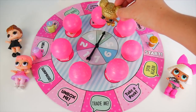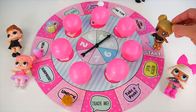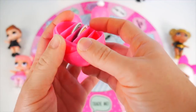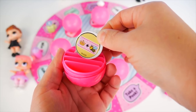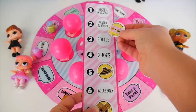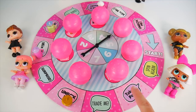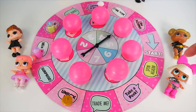My turn. Four. One, two, three, four. Unbox me. How about this one? Queen Bee chose this one. She needs something yellow. She's lucky because there's only two in here — one is green and one is yellow. What's her secret message? Queen Bee's doing great. This is her third token — she needs four more. By the way, which team are you? Are you team Queen Bee, Diva, Center Stage, or It Baby? Let me know in the comments.